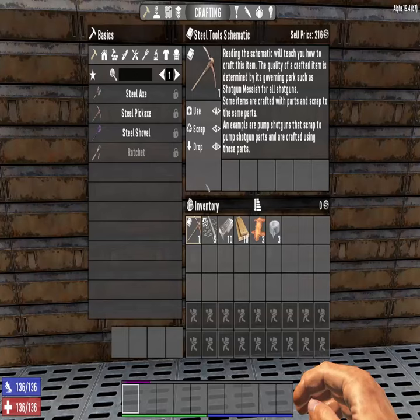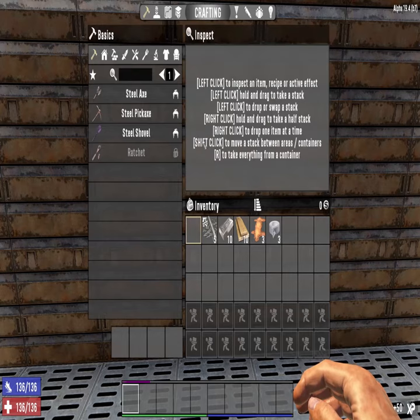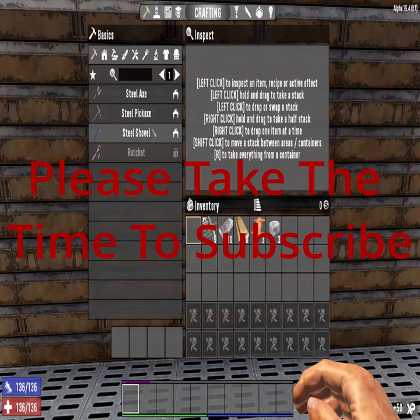Today on 7 Days to Die, I'm going to teach you how to craft steel tools. The only way to do that is to find the steel tool schematic. Once you use it, you can craft the steel axe, the steel pickaxe, and the steel shovel using a workbench.